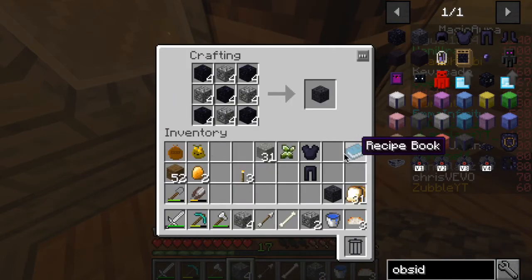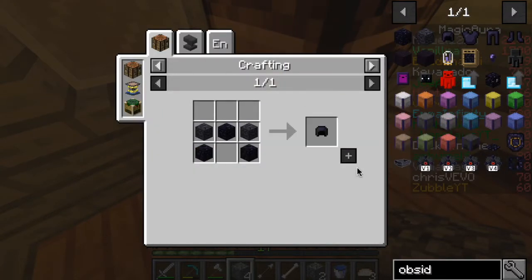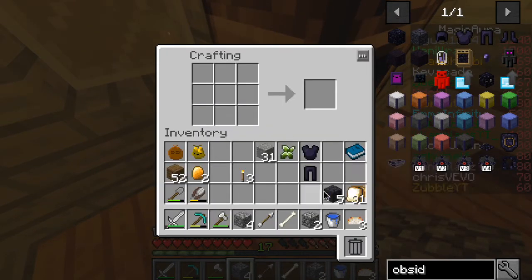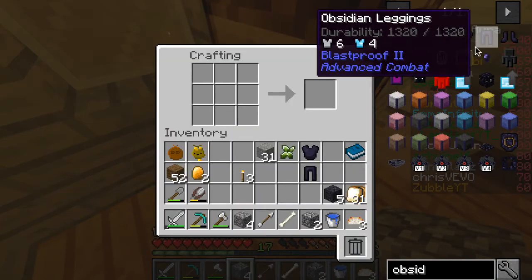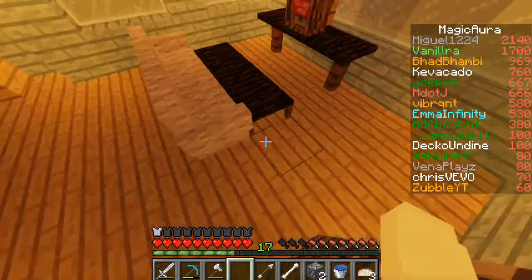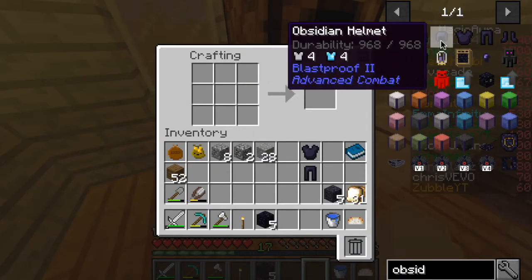Let's do the reinforced obsidian and make as many as we can. Did I not get enough obsidian? Guys, I didn't get enough for the helmet — I need five more. Okay, I'll go grab five more quickly. I got the rest of the obsidian, so let's click on this and press that — we have the helmet!